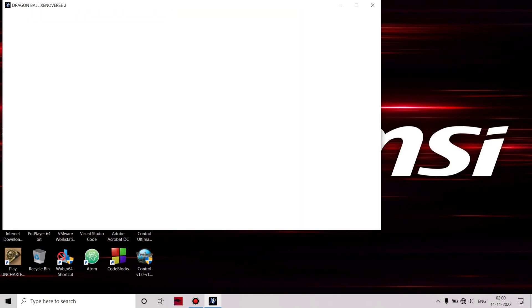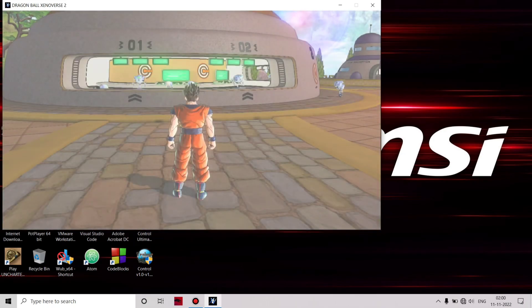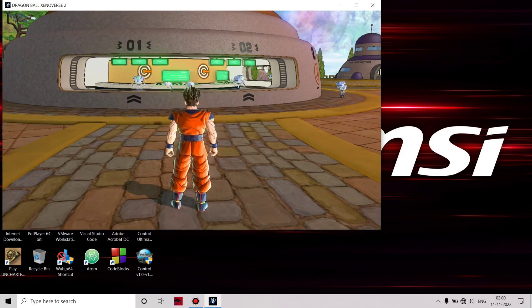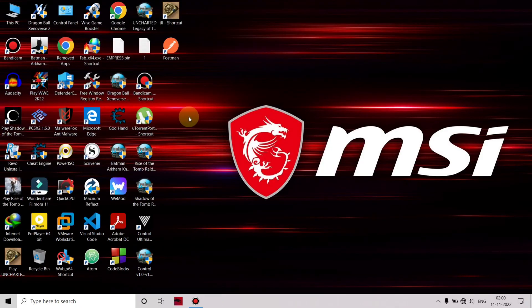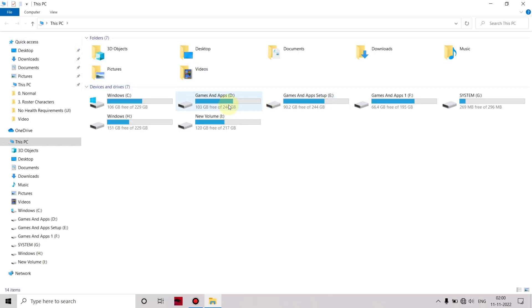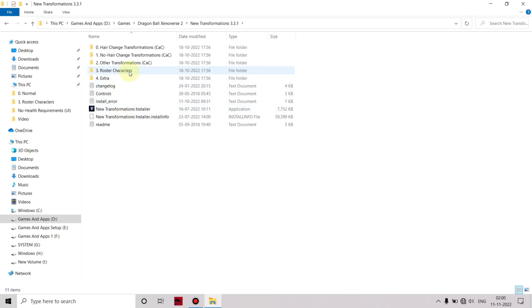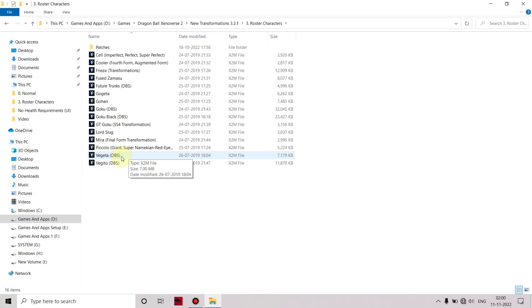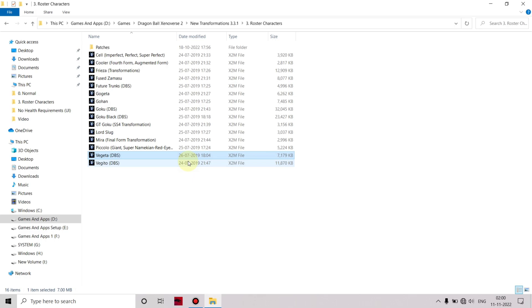Now exit the game. We are going to install any one character mod from that folder. First, I am going to install the Vegeta character mod. Successful install — now re-open the game.